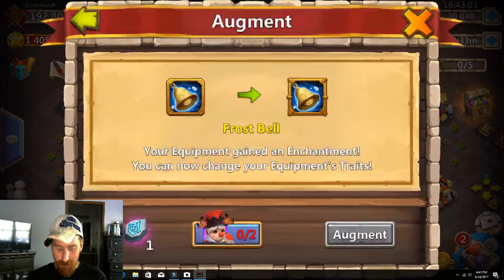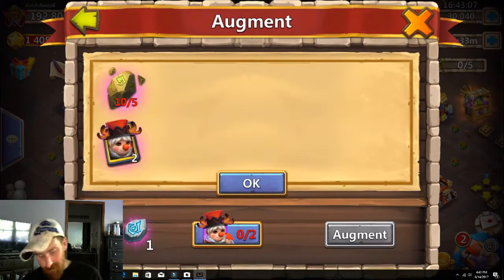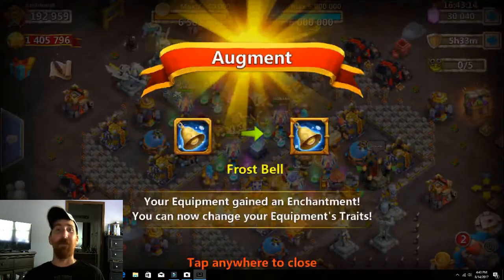So all I've got to do here is push augment. I have the stone already, I have the dupes — augment — and we're done. It was that easy, really.